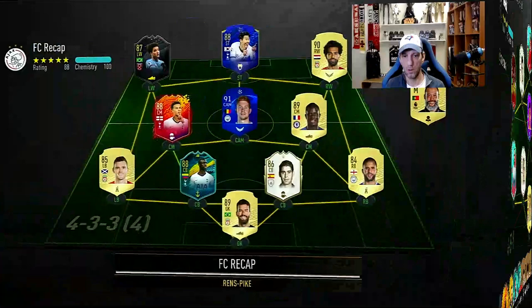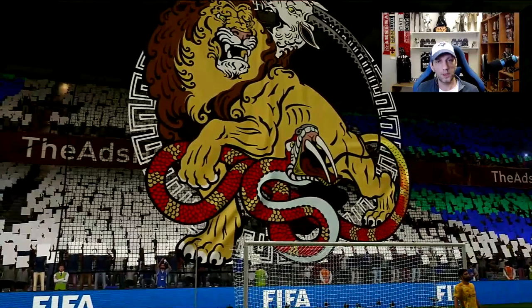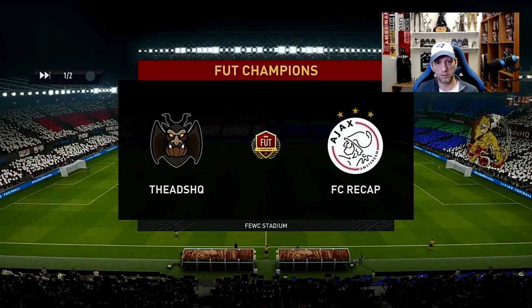Let's go into a couple of Champions games to test this card. Here's the first opponent — a nice Premier League team with some really nice players, including Team of the Year Salah, Son, and Philippe Anderson. We're going with the 4-1-2-1-2 narrow, playing Eggstein at right CM with no instructions, everything on default.